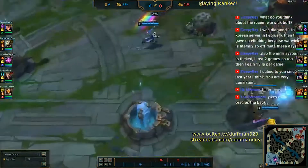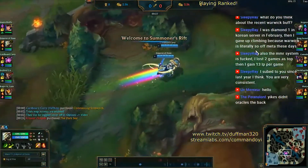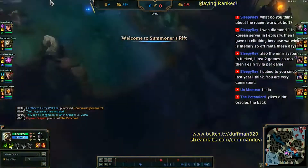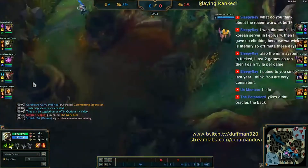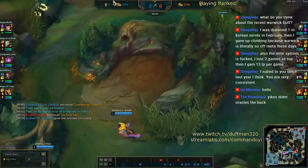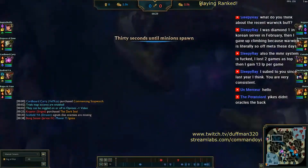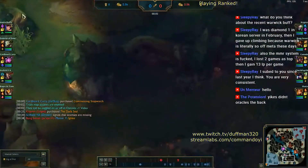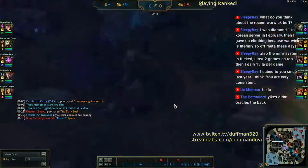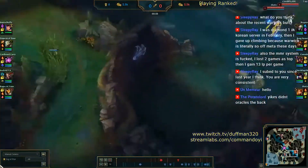As the game unfolds, our jungle path is going to change around what we expect Leona to be doing. Normally, I would go red buff to enemy red to steal that and then do a reverse sweep, or go down to Krugs and then take Raptors and keep going up, or potentially invade into the enemy jungle.